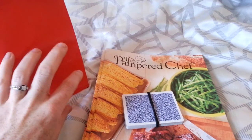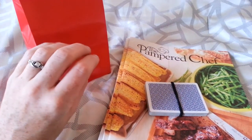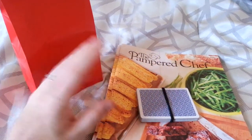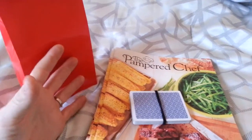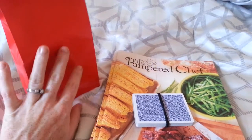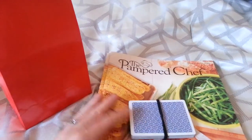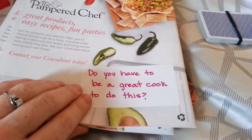And then you want some small prizes — either Pampered Chef stuff. You can do a rub, a citrus peeler, or a pan scraper, anything like that. You can also do little notebooks with cute pens and manicure sets, just little inexpensive things that are fun to get as a prize. The other thing that you want to have is some labels to put questions on the back of your catalogs.